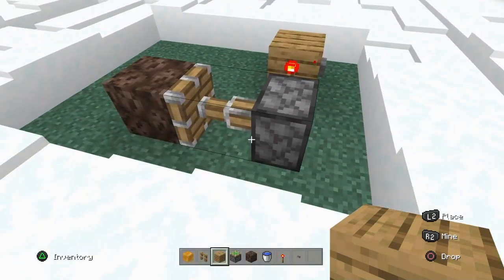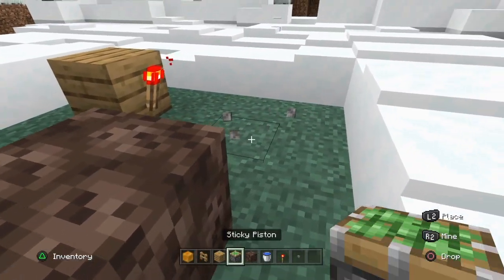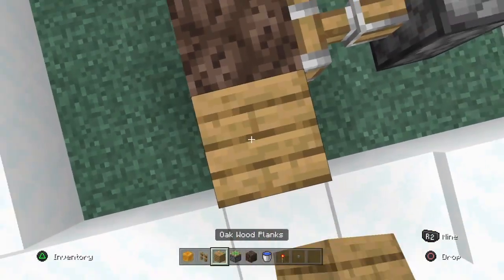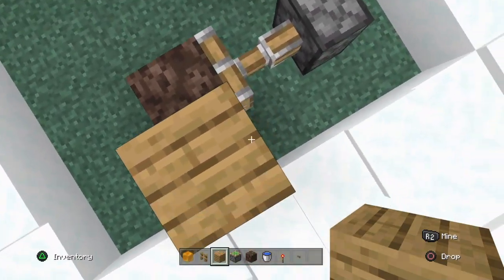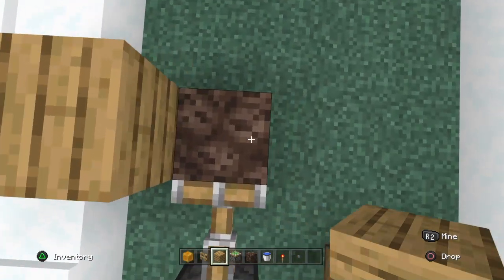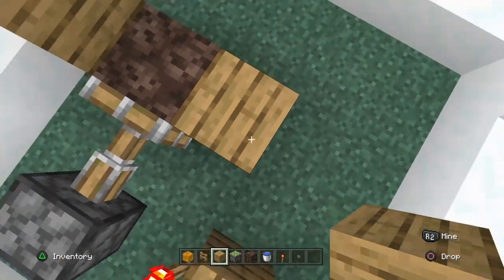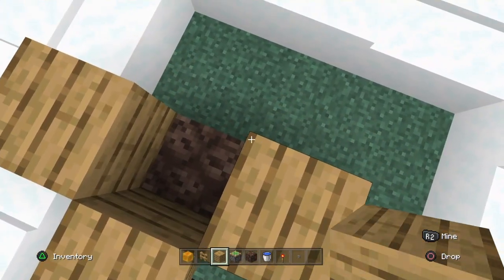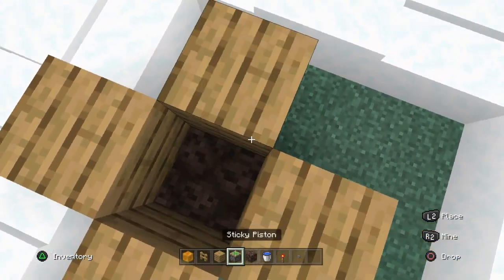When the sticky piston extends, it should be touching the soul sand. Now you want to place two blocks to the left of the soul sand, two blocks to the right of the soul sand, two blocks above the head of the piston, and two blocks in front of the soul sand.